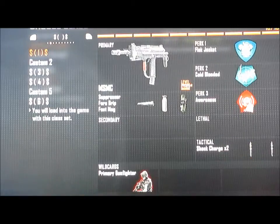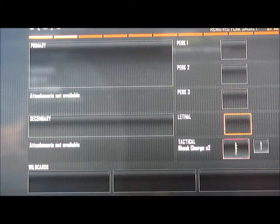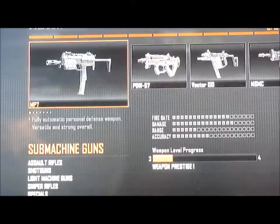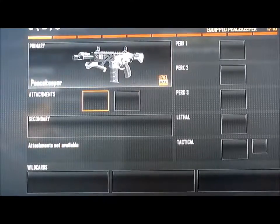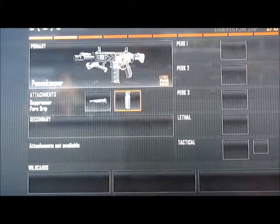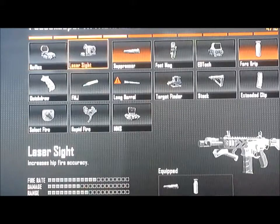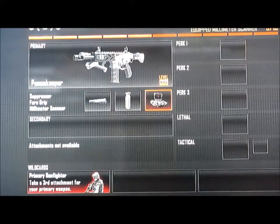The other class setup is the Peacekeeper with suppressor, forge grip, and MMS. This class has no recoil, by the way.